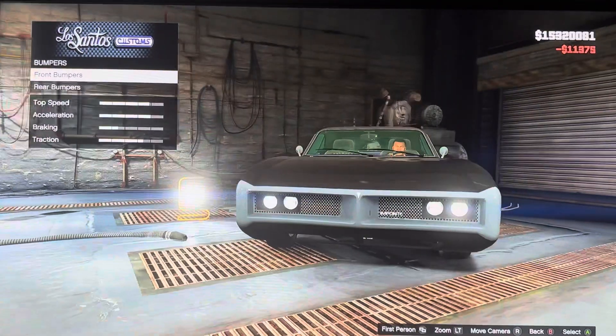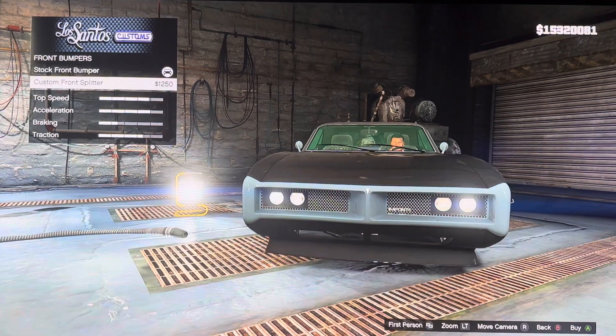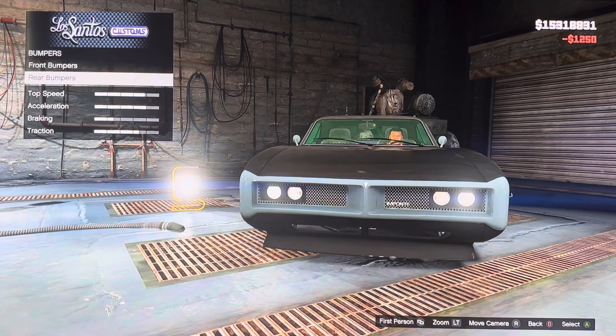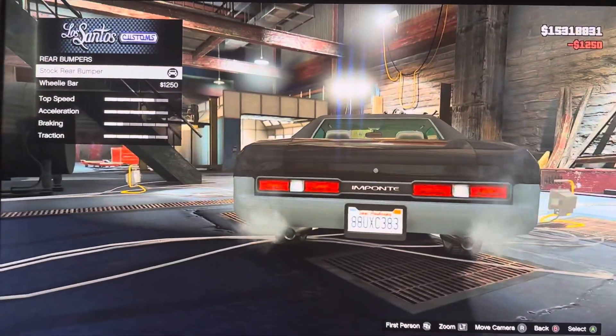We got bumpers — front bumpers and rear bumpers. Front bumper options: stock front bumper, custom front splitter. Rear bumper options: stock rear bumper, mini bar.